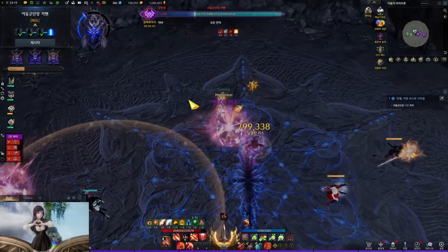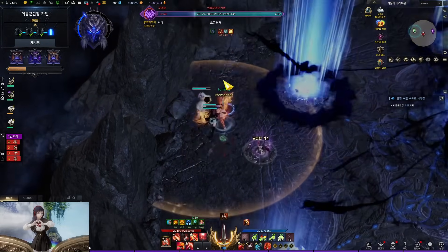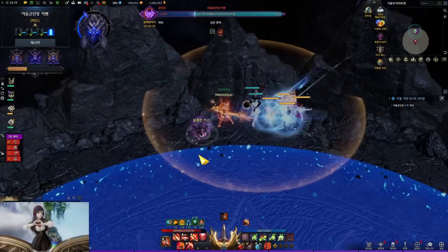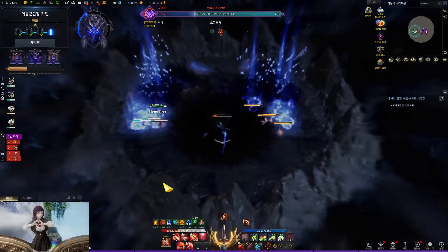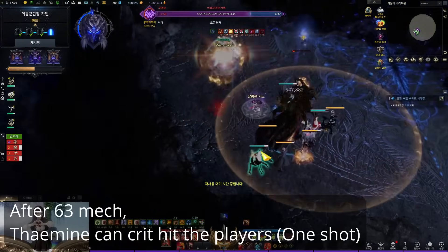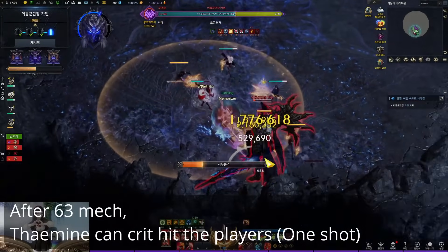Around 63 HP, the boss jumps to the center. Party 1 gathers at left and party 2 gathers at right side. Soon puddles will appear where the players are. All players have to move to the top side by dodging the attacks. After the blue AoE attack ends, the puddles happen again, so each party has to move back to the bottom side. When moving down, all players get imprisoned between the third and fourth puddle, so everyone uses splendid sacred charm right after the third puddle. Keep moving until the puddle ends. From this point, every Famine's pattern can critical hit you — this happens frequently. If you don't have a shield, you can get one-shotted even at full HP, so you must know all the patterns in this gate.